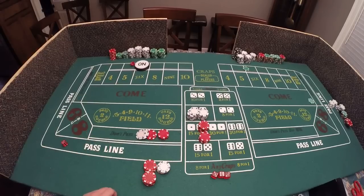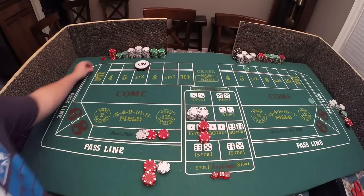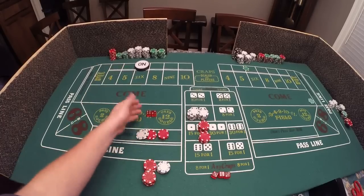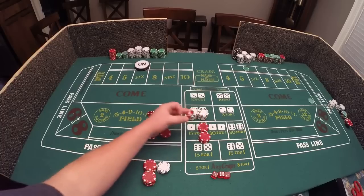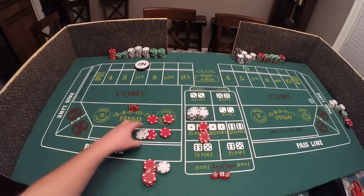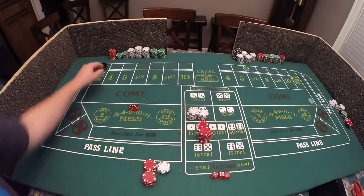Let's see what we have - three, nothing; three again, nothing; eight, nothing; nine, nothing; six. That's the number we did not want to see. Our bet was that we'd see a seven before the six, so we lost that bet. Now let me show you what would have happened if we won: if a seven had come before the six, you'd win even money here - twenty dollars on the don't pass - and on the six-to-five lay odds, you bet six and get five. But we didn't, so this money goes to the dealer.